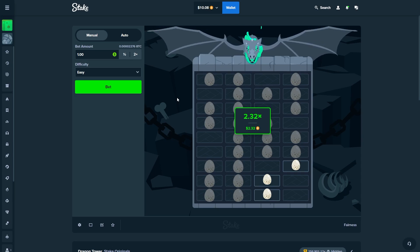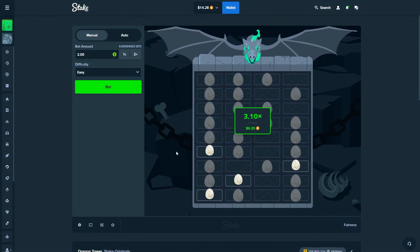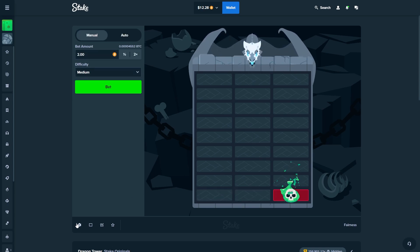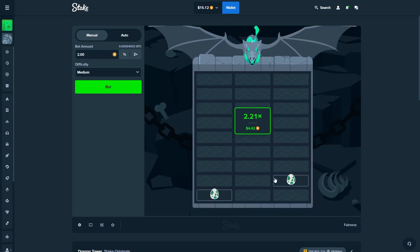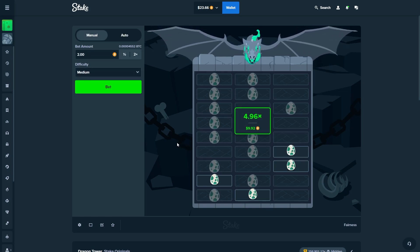We hit ten dollars — that officially marks the first ten of the challenge. I'm increasing the bet to two. With a double like that I don't want to risk it on hard, so lowering to two on medium. For those wondering how I'm placing bets without clicking, I've got hotkeys enabled in Dragon Tower settings — pressing Q randomly selects a tile. We're up to $23.66.